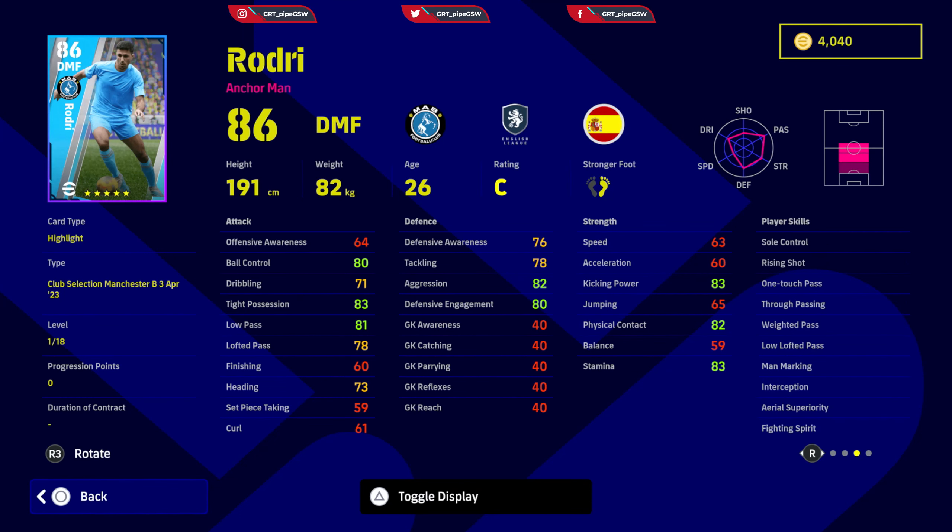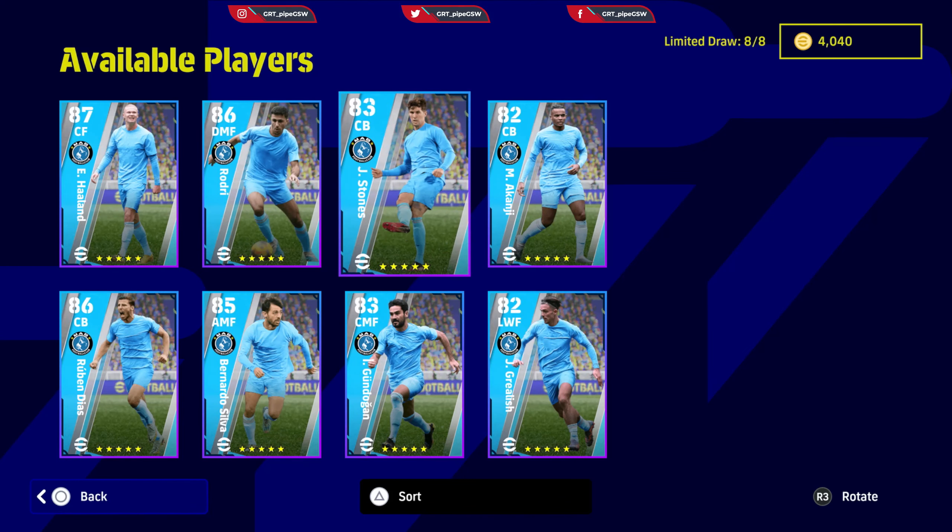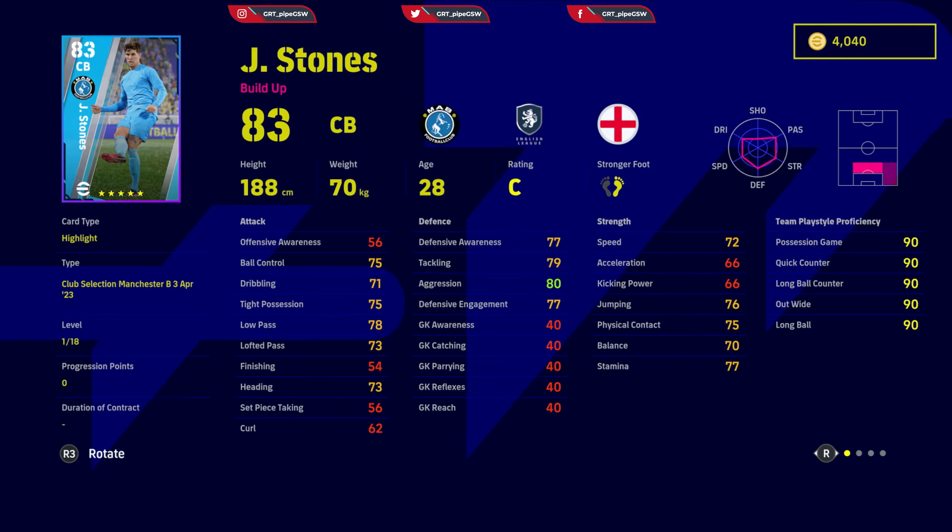Rodri's skills and traits include: sole control, rising shot, one touch pass, through passing, weighted pass, low lofted pass, man marking, interception, area superiority, and fighting spirit. The only problem is I don't know why the forms are not updated — all are C form right now.